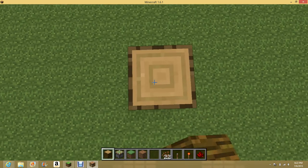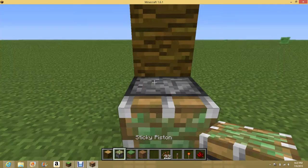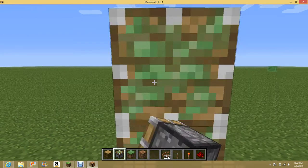So obviously you need jungle wood. It's automatic, so you know, sticky pistons, redstone, that sort of stuff.